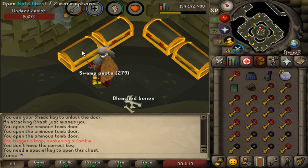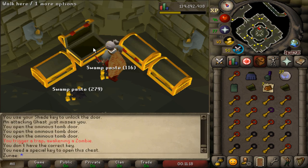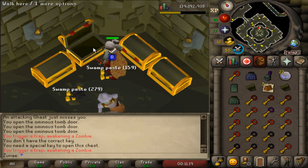Amulets of the Damned crashed down to about 50k the last time I sold one, which is kinda crazy, but the overall GP made from 101 keys was roughly around 1.5 mil with the recipe.